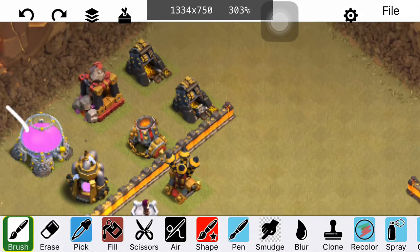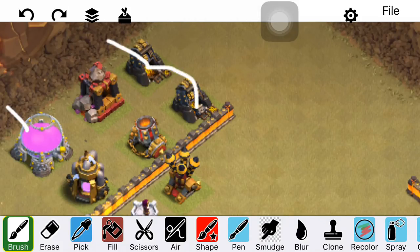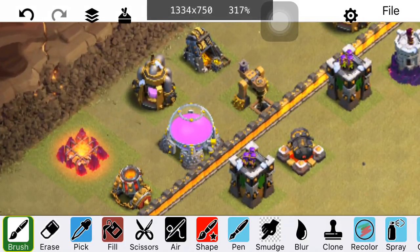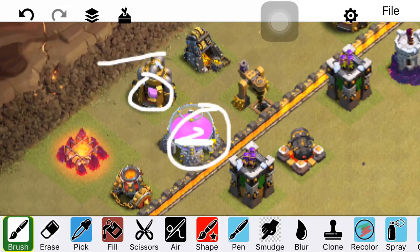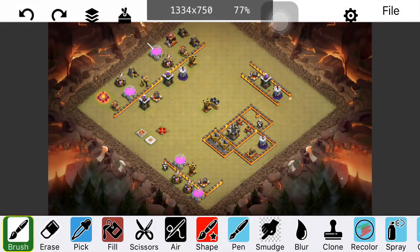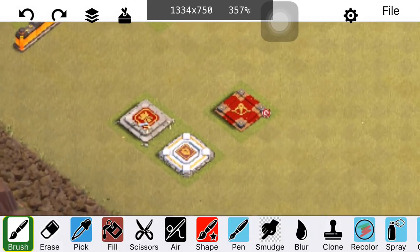Don't put the high HP then the low HP on the outside — it allows them to create a cheap and easy funnel. The same HP is also a problem because it takes the same number of shots to take out both buildings. Whereas if you do it correctly, the bowler takes out the outer building and the inner one is only at half hit points, so it moves on — that inner building is still there to mess up pathing for troops in the funnel.